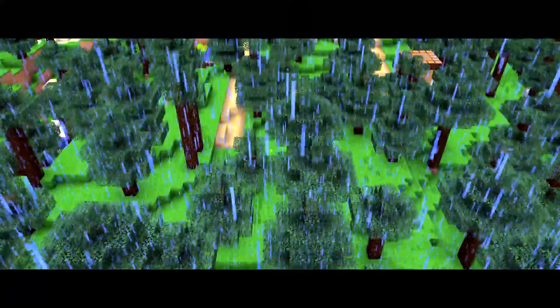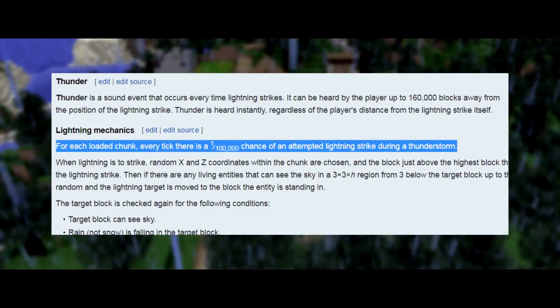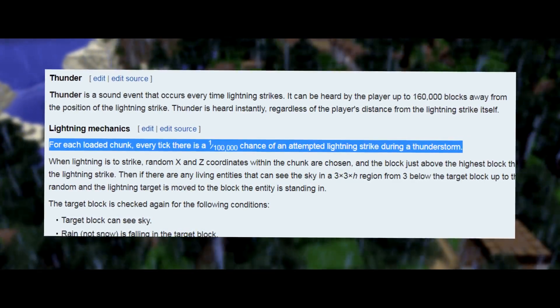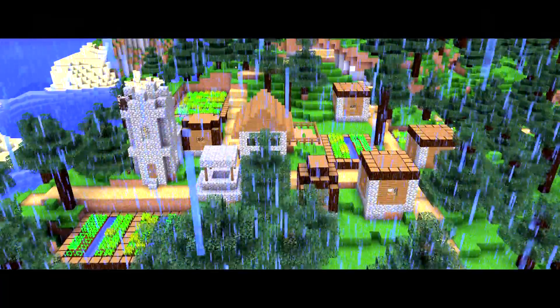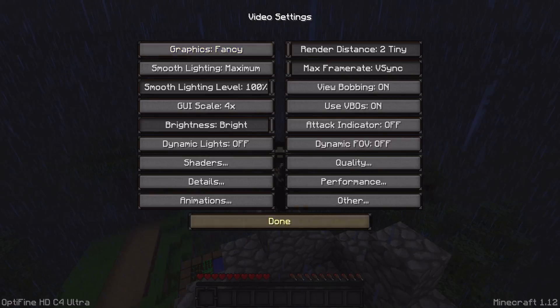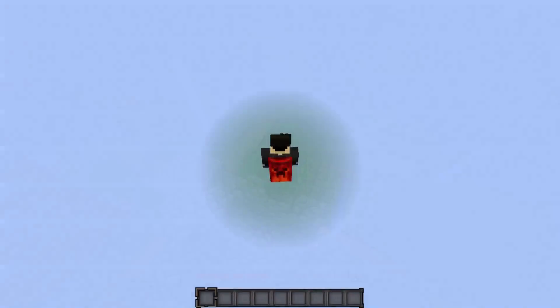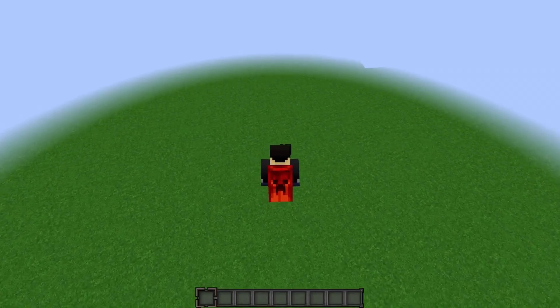During any given thunderstorm, on any block that rain falls on top of, there is a 1 in 100,000 chance per tick per chunk that lightning will strike the ground. With that in mind, I originally had the thought that if you load as few chunks as possible, you would increase your chances of being struck, because there would be less surface area for lightning to strike. But that's not necessarily true either.